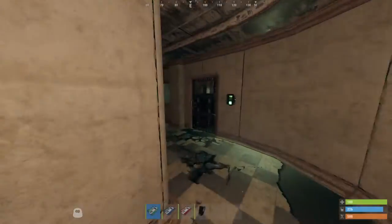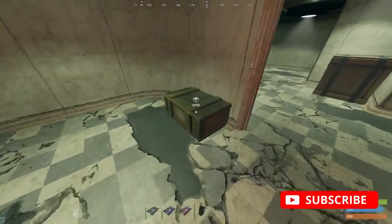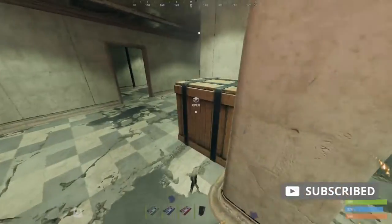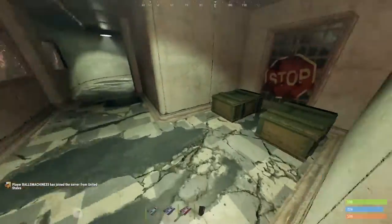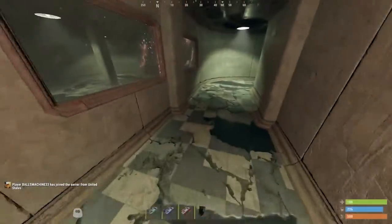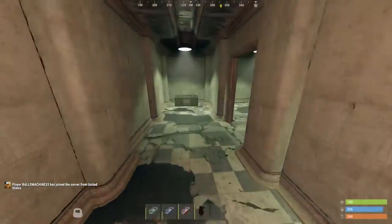Now we'll make our way to the green room and do this puzzle real quick. Nothing's really hidden here, so just flip the switch, get in there, get some loot. There are four military crates and one regular crate and a recycler down here. Since you do have to go through green room to get to red room, you might as well get the loot while you're here.